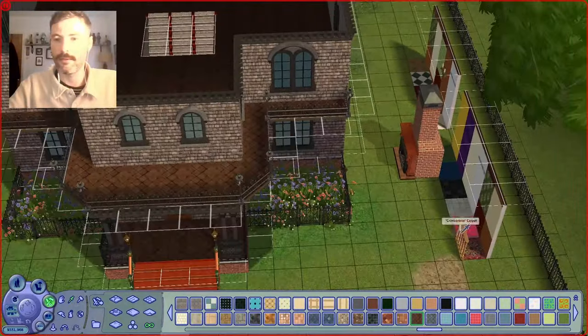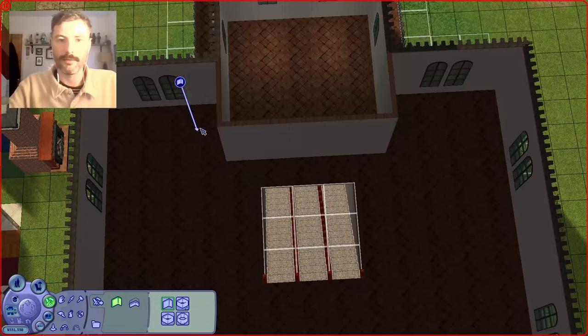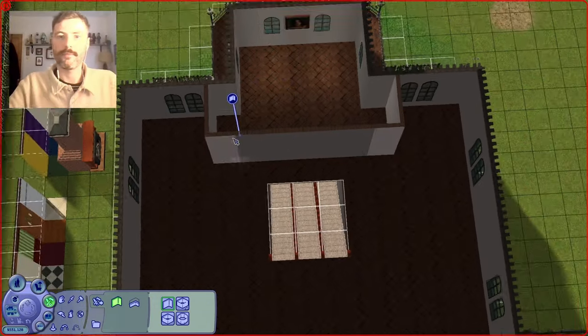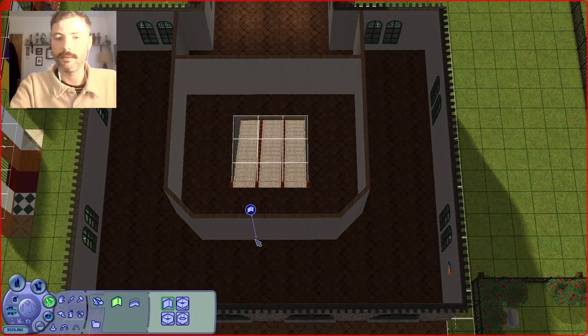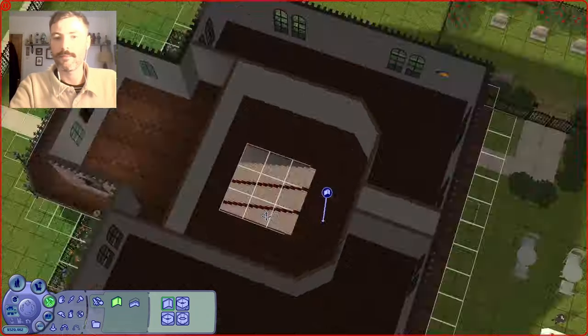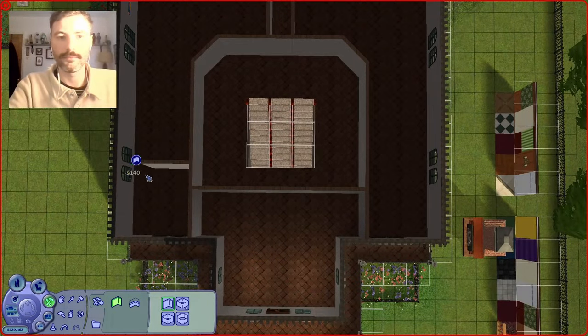And then on the upstairs, I'm still putting the master room at the front of the house. And then I'm trying to build everything off of a single landing where there is like the stairs at the focal point, if that makes sense.